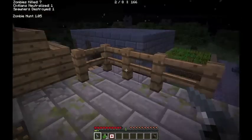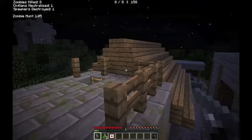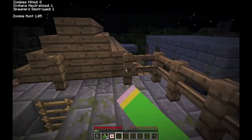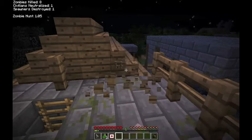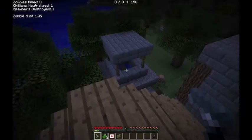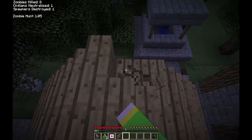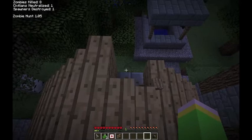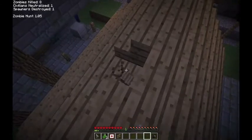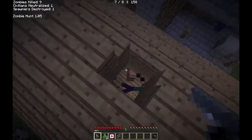How do these zombies get up here? It also auto-reloads — I was expecting you to press R. Let's break this down. Get onto the roof. It doesn't show you your ammo count, but you don't have to hold ammo either.